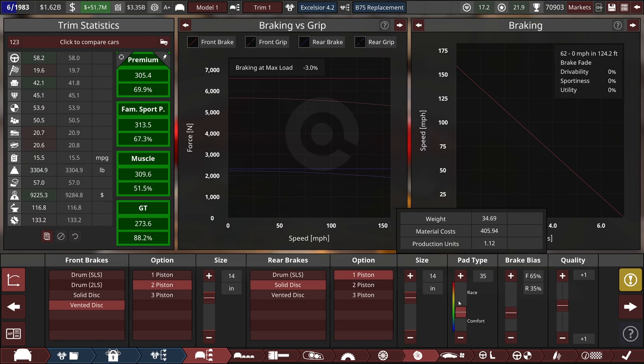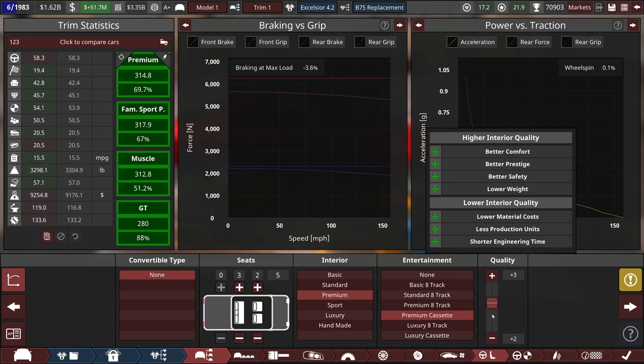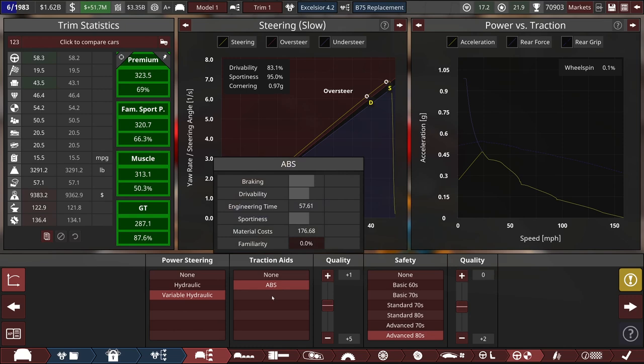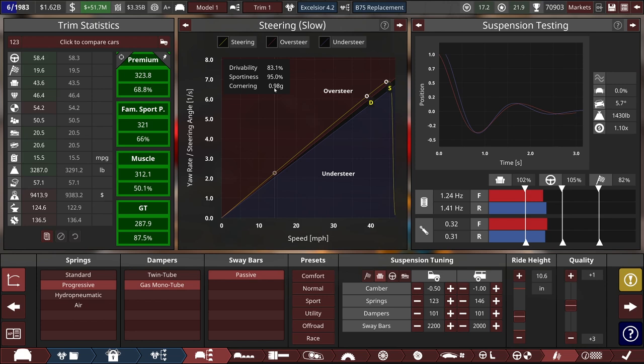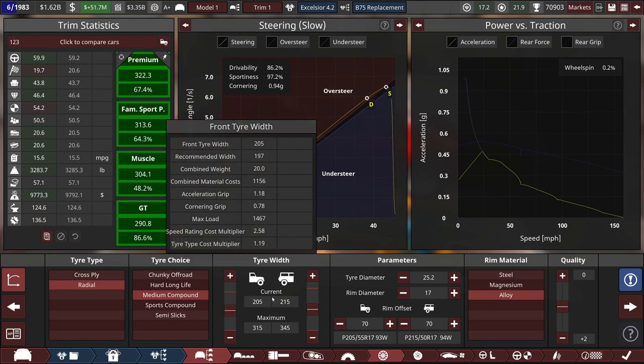Just tuning the brakes there for a little bit of front bias — 124 feet is pretty good. 3,300 pounds is still not all that heavy for an all-steel car, so that's okay. For the interior, we'll sink just one point of quality in there. One point of quality in the suspension as well — that doesn't add too much to engineering time. Now I've got to do a little something about this oversteer. 0.98 g's is honestly kind of overkill for a car of this type, and having the car over-tired tends to make it a little bit more oversteer prone, so I'm going to take the tires down to 205s.